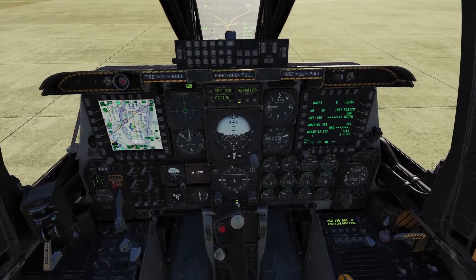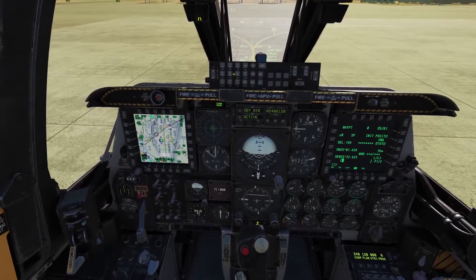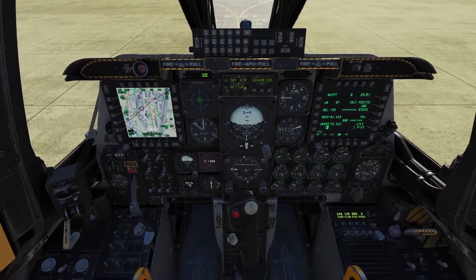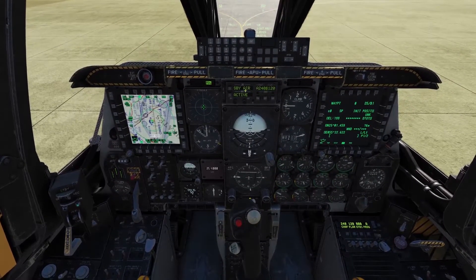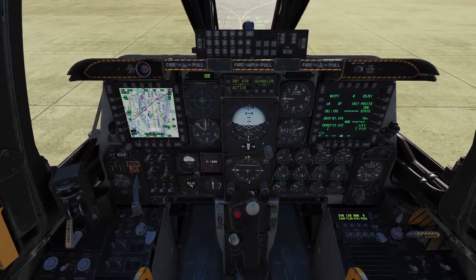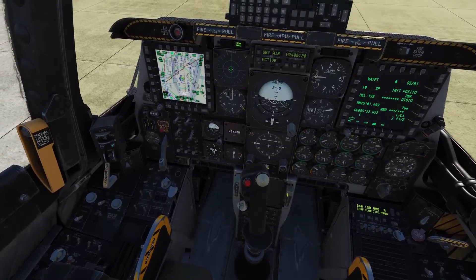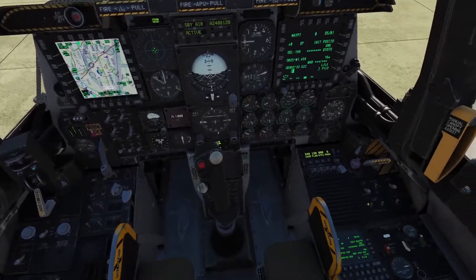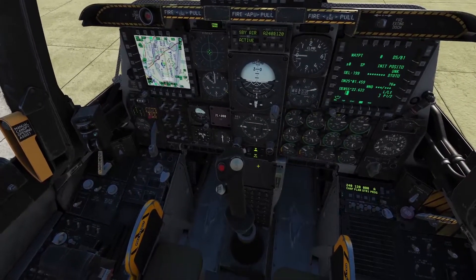Coming down to the middle console, we've got the upfront controller — very similar to the Hornet. It's a scratch pad; use it to enter target information, laser codes, all that. Moving down, we have our countermeasure display repeat, which shows chaff and flare status and whether countermeasures are active, our jammer settings, and our missile warning system. Directly below that, standard ADI and the HSI. And below that we used to have the T-cell panel for standby laser sight guidance for the Pave Penny Pod, but that's gone since we no longer have a Pave Penny Pod. Below that is a fuse panel.